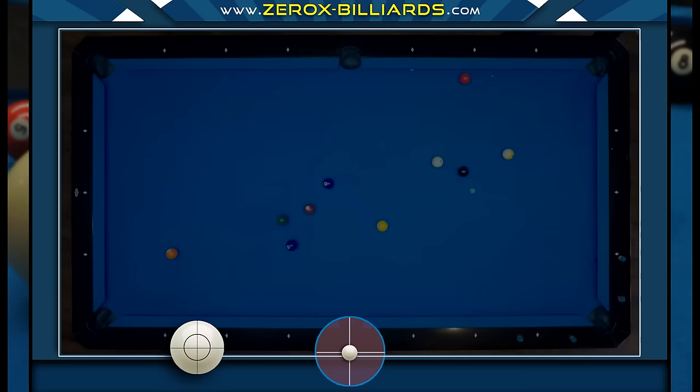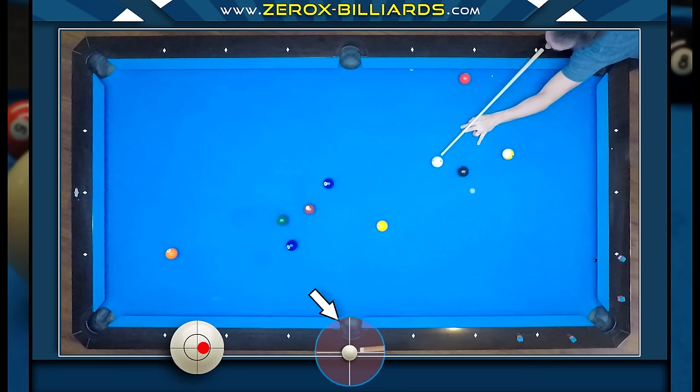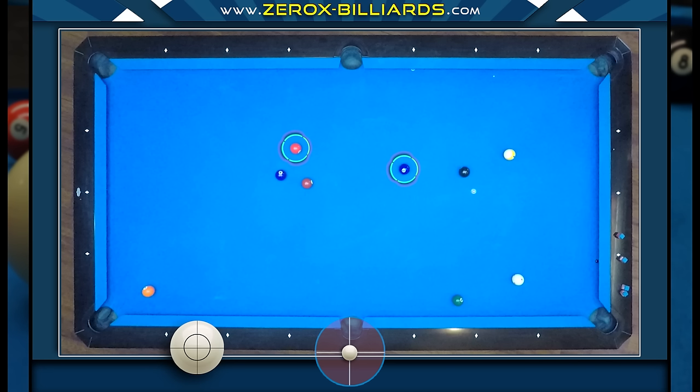In this game of 9 ball I'm on the one ball and I need to play position for the two ball. The problem is that I have a little more angle on the one ball than I would have liked. But if I can aim the one ball to a specific part of the pocket with a soft stroke and a touch of right spin, I can hold the cue ball for the two ball. Here's another example of ending up with too much angle on an object ball. In this game of 9 ball I'm on the two ball and need to play position for the three ball. If I shoot with a super soft speed and a touch of left spin the cue ball should die after striking the object ball. We're using left spin since it allows us to strike more of the object ball because the left spin will throw the object ball to the right.